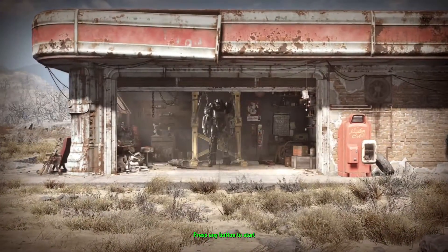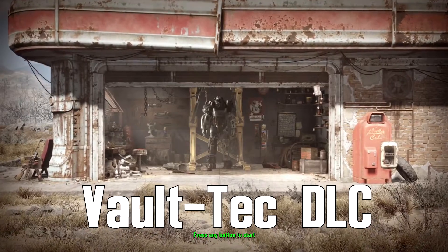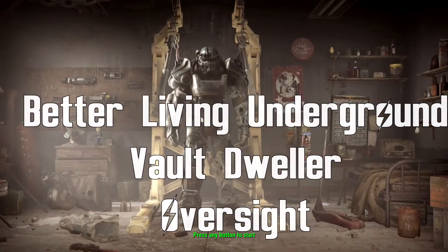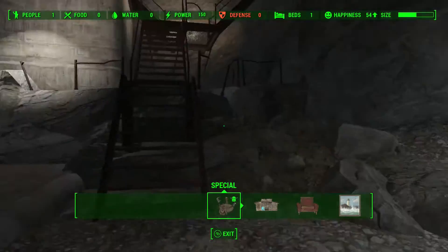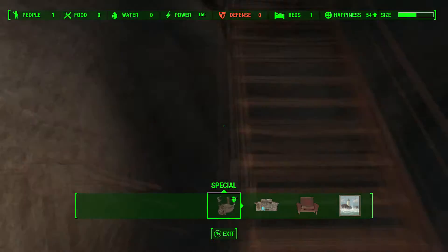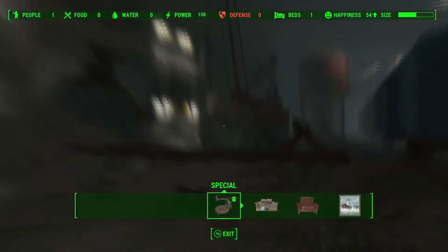Hey everyone, Philly Cheasteg here back inside of Fallout 4, and today I'm doing the Vault-Tec DLC workshop stuff. This includes the Better Living Underground, Vault Dweller, and Oversight achievements. All three are very, very easy, and therefore very easy to get. First of all, you need to download the DLC, so obviously you're going to need to do that first.